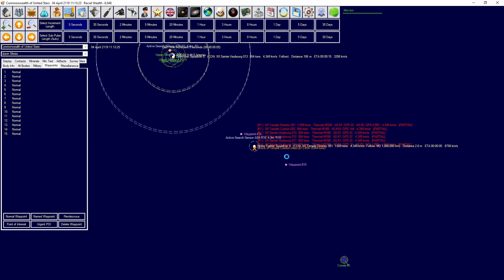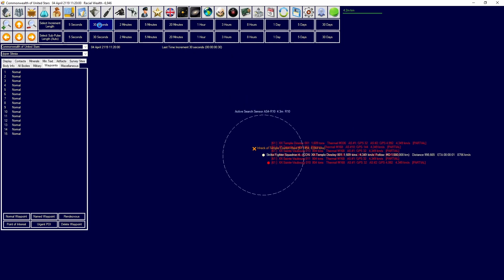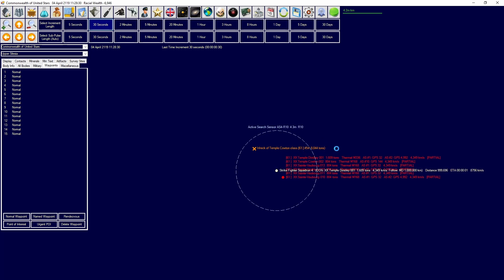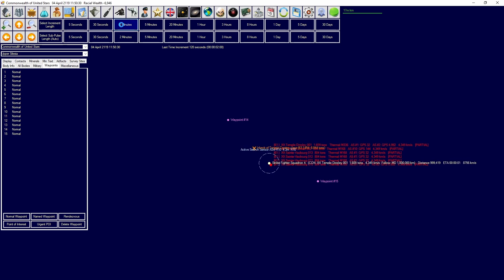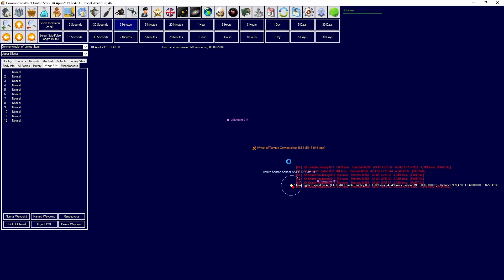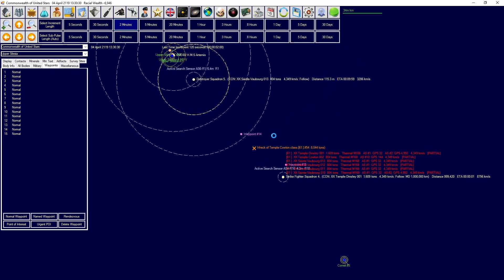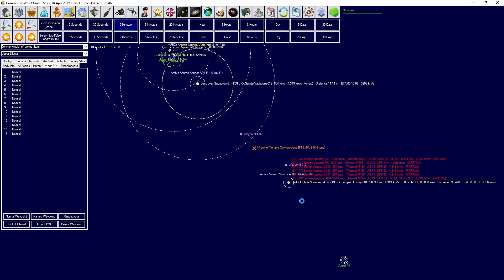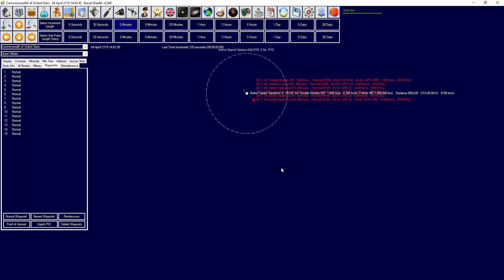We're following them across as they move somewhere else - I'm not sure where they're moving to. We are much faster so we're not at risk here with our strike fighters. Our destroyers are moving as fast as they possibly can. Let me think about what we could try to do.